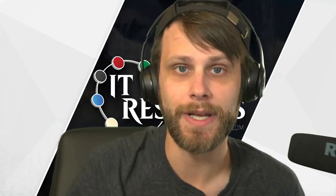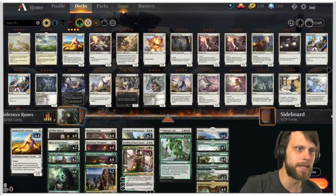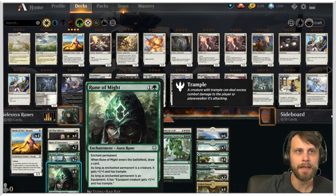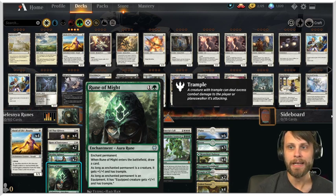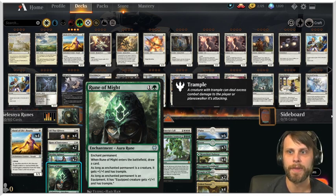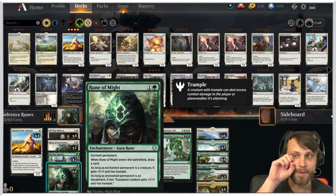Today's deck is a new take on Selesnya Enchantments, focusing a bit heavier on the runes from Kaldheim: Rune of Sustenance and Rune of Might. These enchant any permanent — doesn't have to be a creature, it can even be a land. As it enters the battlefield you draw a card, and as long as the enchanted permanent is a creature, it gets plus one, plus one and trample.